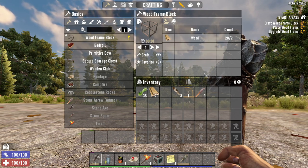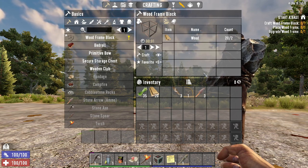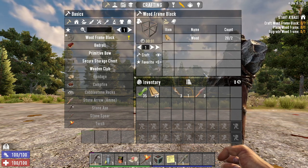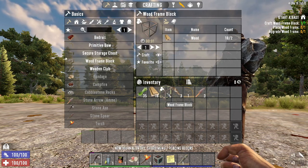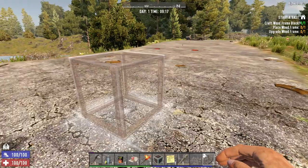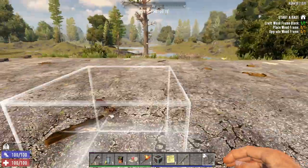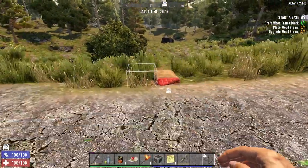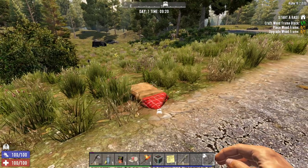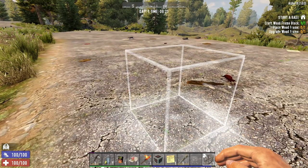We're going to need wood frame blocks now. This is the point where you can either complete your quest and move on or start building. I say don't start building yet - you've got a quest to complete, so do it as you go along. We're going to craft one block and I'll show you what to do with it. It says place wooden frame, so place it - but a couple of things to know: if it's floating and not attached to the ground it won't hold. Make sure it's on level ground or something attached.